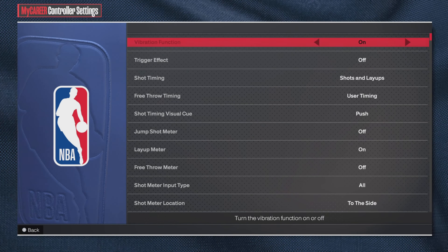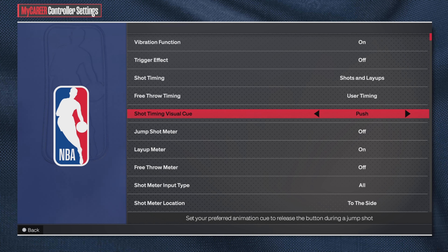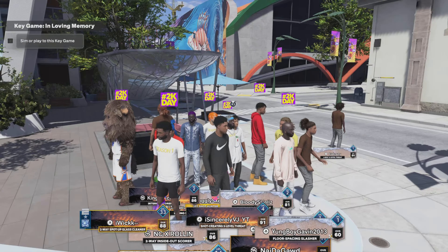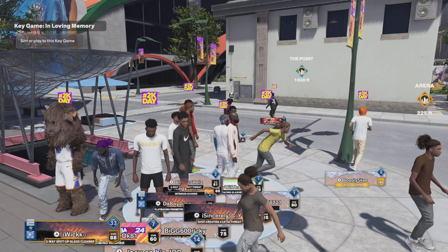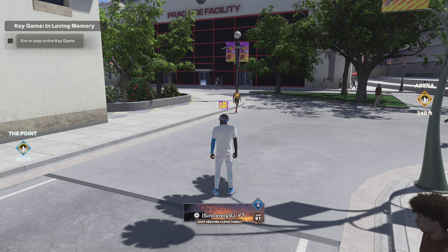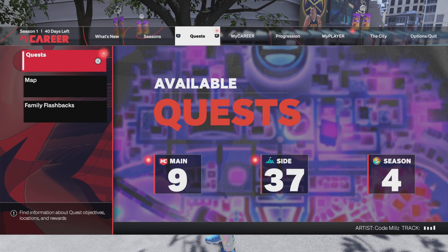For release timing I personally use Push. It's really good with most jump shots I've seen and used. I can't get used to the other options — Push is the easiest to time for me whether it's fades, post fades, shooting off the dribble, or contested shots.